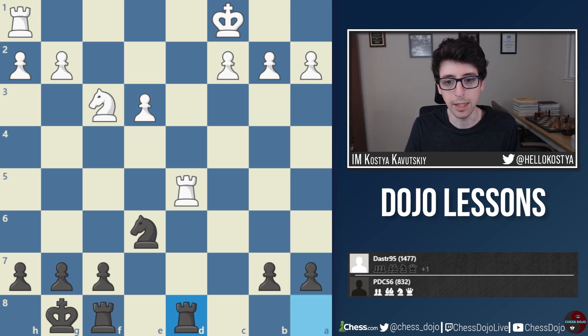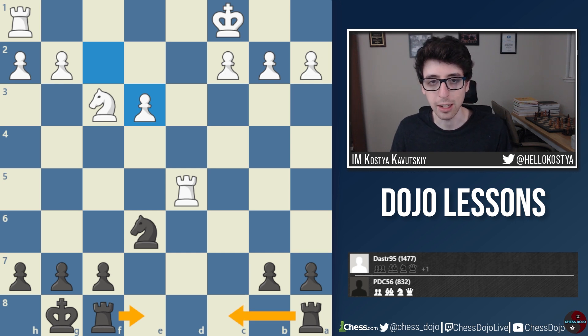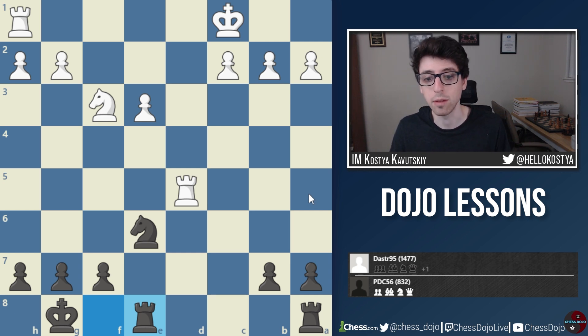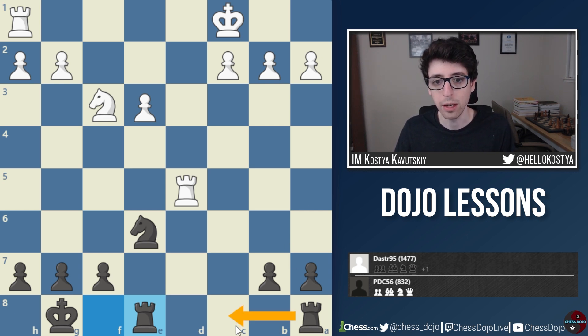After Rd5, black takes on e3, fxe3, and here black makes one of the more instructive mistakes of the game — Rad8 feels very natural, but we have to remember black is down a pawn. Trading and simplification generally favors the side with extra material, so black willingly trades off all the rooks, which makes things a lot easier for white. When you're the side down material, you really want to keep pieces on the board, especially heavy pieces like rooks and queens, which can turn the tide if you get the initiative. Something like Rf8 would be better — white is a pawn up with a huge advantage, but should still have to work to convert it. We want to force the stronger side to prove their advantage, not make it easier by offering trades ourselves.